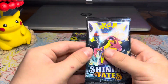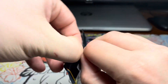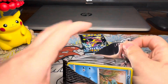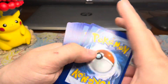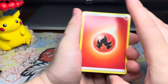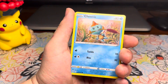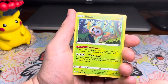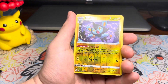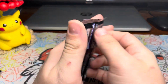Hopefully we'll get a VMAX this time. We'll do Toxtricity last — let's do the Dragapult pack. Code card. Fire Energy, Eldegoss, Dartrix, Luxio, Chewtle, Morpeko, Coughing, Gossifleur, Rowlet, a Reverse Luxio, and a Zeraora Non-Holo. That would have been a depressing last pack — hopefully I chose the right one to put to the side and open last.